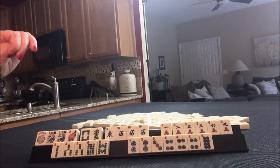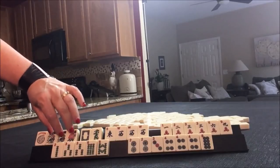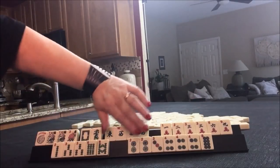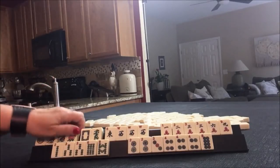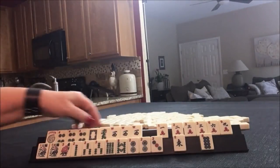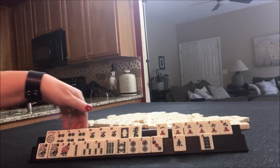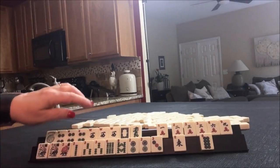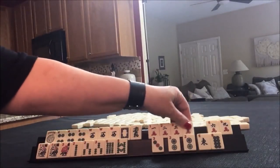Alright, let's scout for multiples. We have a Pung of flowers, a Pung of Wests, a pair of threes, pair two, three, four — Pung. I think we should do a Quint with fours. We can do a Quint right here — Quint, Quint, Pung. Then down here, I think like numbers with threes and flowers.